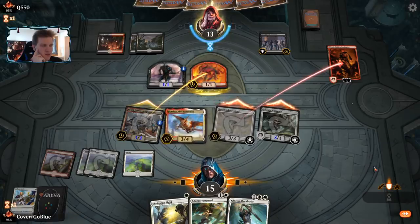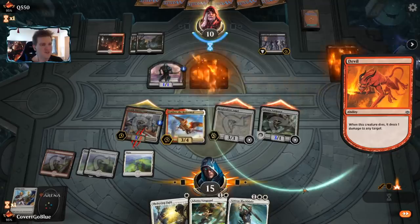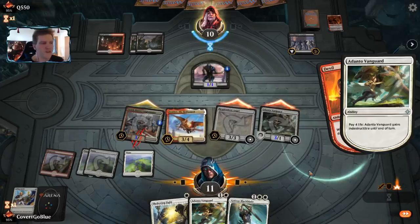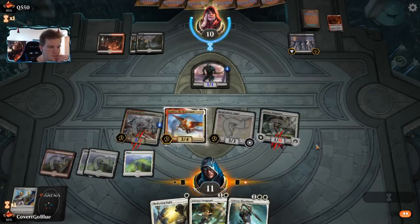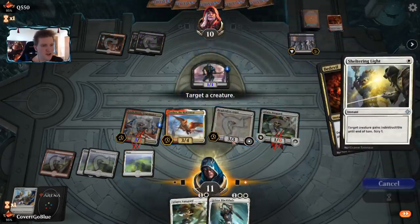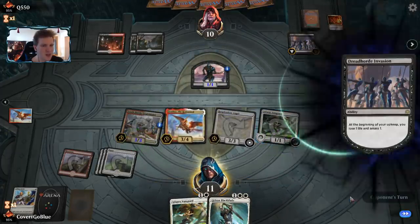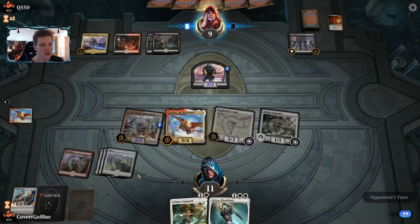The opponent blocks with the devil and not the amassed creature. Is it time for an instant speed removal spell? I would have thought they'd do it in response to Feather, but anyway. The devil will deal a damage — they can turn it into four damage if I pay for indestructibility. I like my board presence and position in this matchup, so paying is fine. We end the turn, and the opponent points a Bedevil at Feather. In response, let's use Sheltering Light to protect Feather.